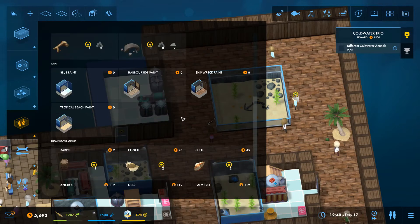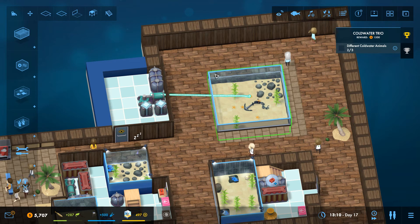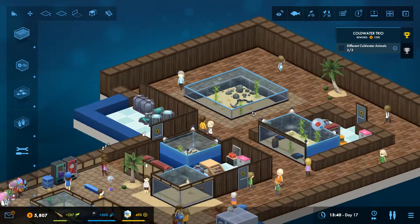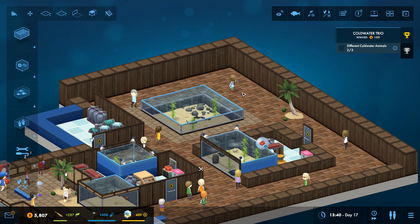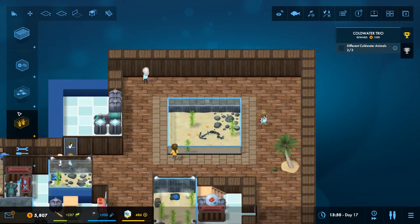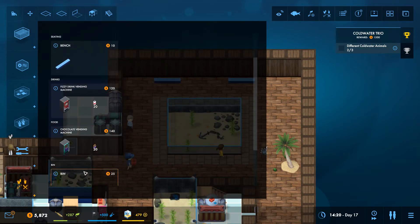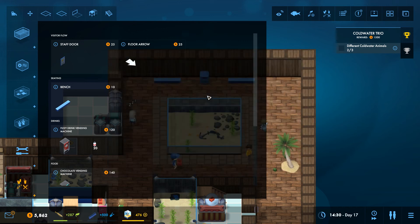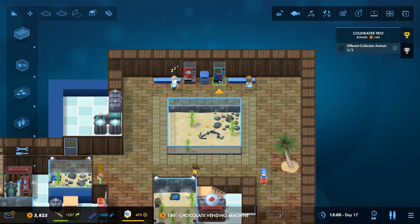A bit of harbour theming - shall we put harbour around the edge? Actually let's change that back to shipwreck - I prefer it. Who are you? You're Zaho - okay now you can have feeding. Let's put some benches around here with vendors in the middle and a bin dead centre. We've got the power light - wonderful! Let's have some padded seats, and we've got the vending machine and chocolate machine placed.